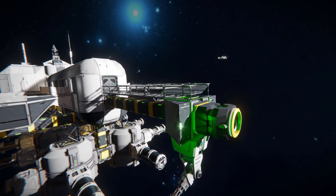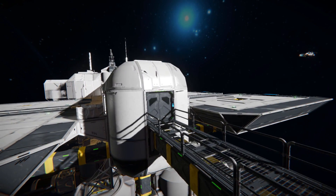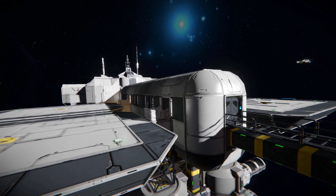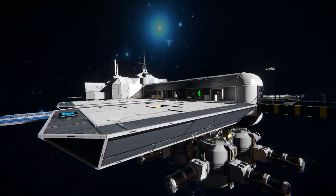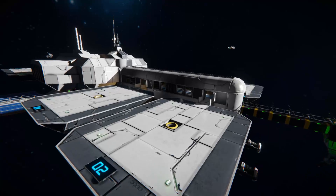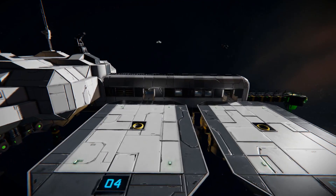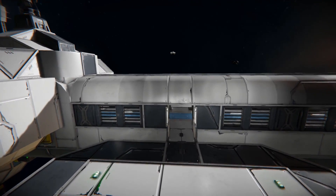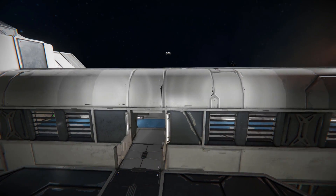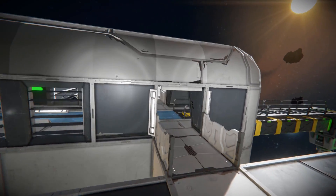Coming up and above here we've got a DLC catwalk which walks all the way across to a door that connects up to the other pads and eventually leads inside the main station. On the opposite side we've got the same pad setup as the first ones we saw — dock 2 and dock 4. A little closer over here is our main walkway built out of small windows, some blocks, some lights, and traditional catwalks.